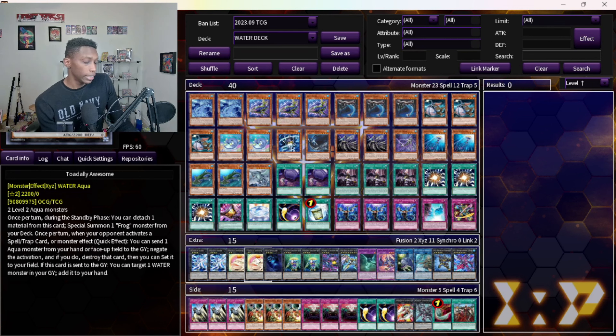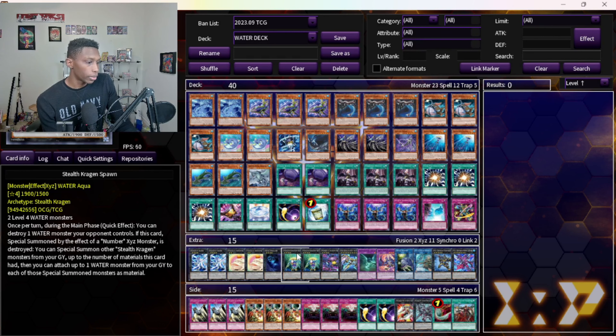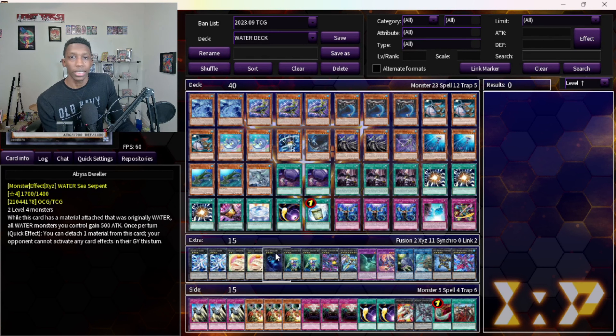The extra deck — the mandatory ones. Toad package at two and two is pretty standard; you don't really need three since you recycle so much advantage. Biz Dweller is mandatory — you can inherently summon it in your deck and it's a water, so why wouldn't you play it? It's pretty broken especially now that Cashtier is out of the format.